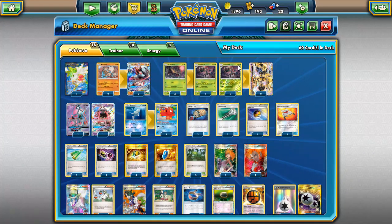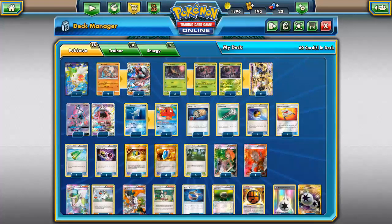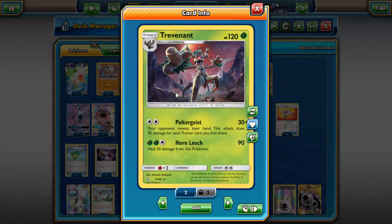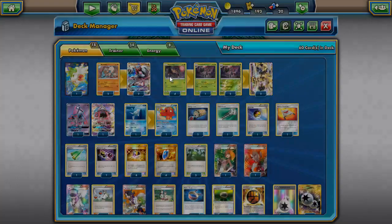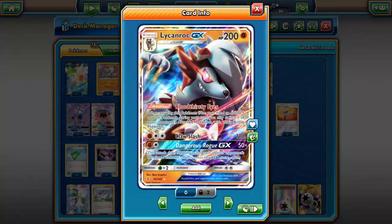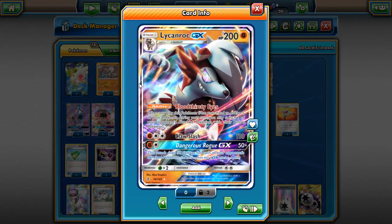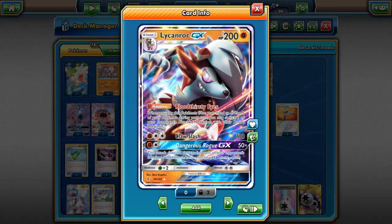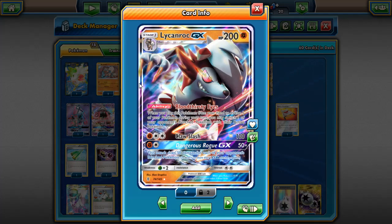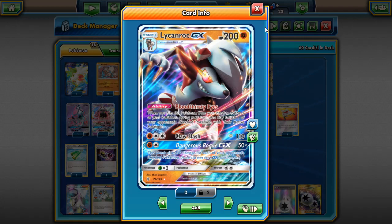Trevenant has two good typing advantages — grass and psychic — so you can hit for two different weaknesses. As for partners, I wanted to make a Lycanroc Yveltal Mega deck but found it wasn't powerful enough since Yveltal Mega can only do about 50 damage without a tool card, which is super weak.